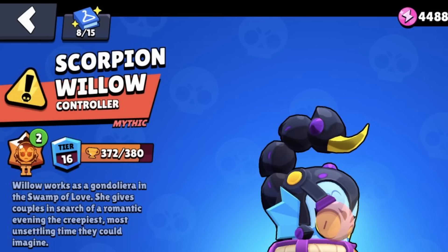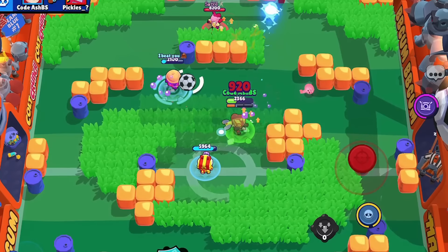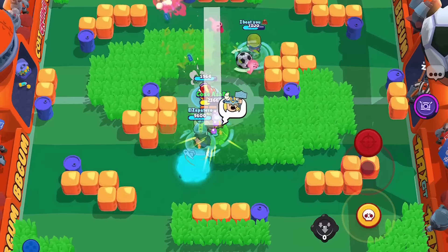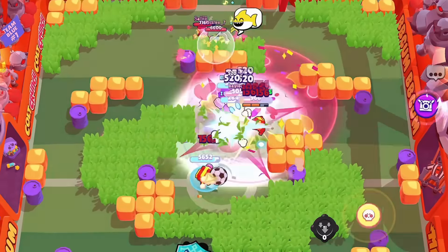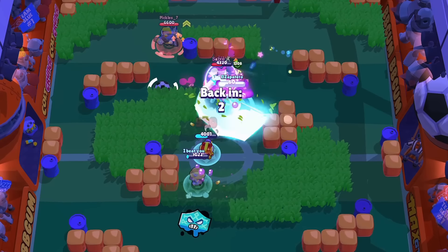Lastly, we have the controller archetype. These brawlers are great at keeping the pace of the game in your team's favor and preventing enemies from pushing and taking control of the game. This includes Jesse, Ems, Gale, Mr. P, Lou, Otis, Charlie, Sandy, and Amber.